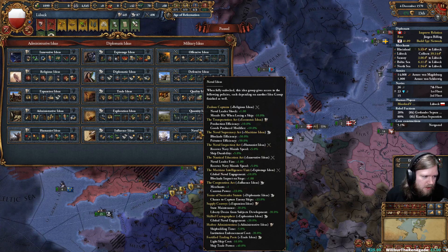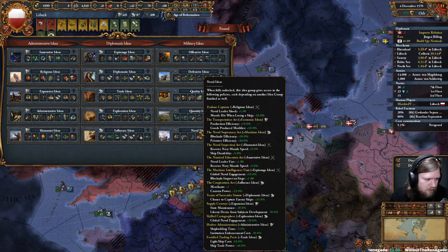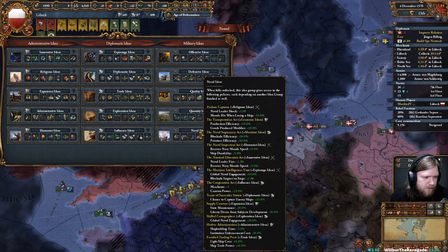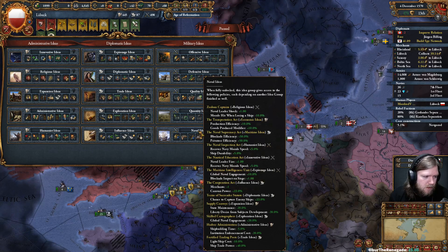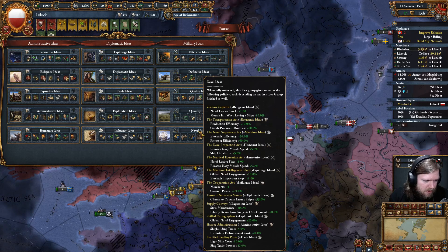Some folks are reporting the HRE AI is not working, but I think it is — our emperor has passed like five reforms. Portugal gets plus 10% from naval doctrine. England has five as a national idea, GB has 10 as a national idea.